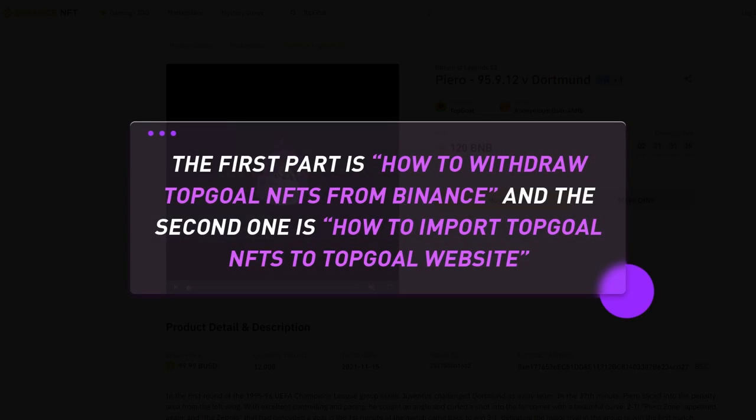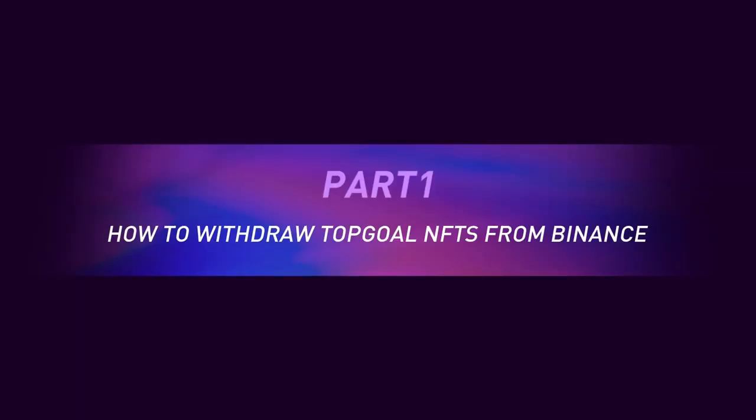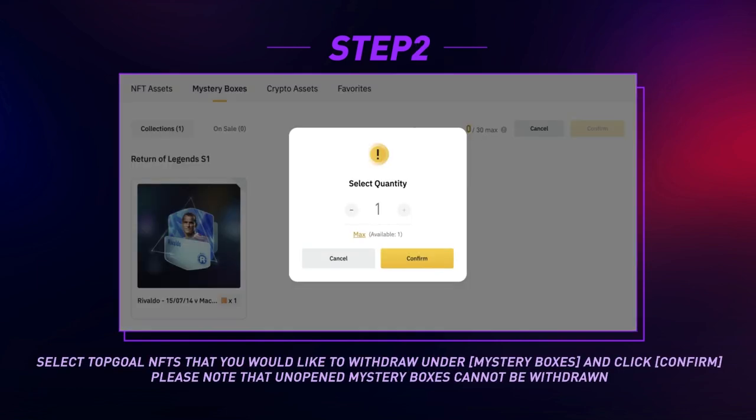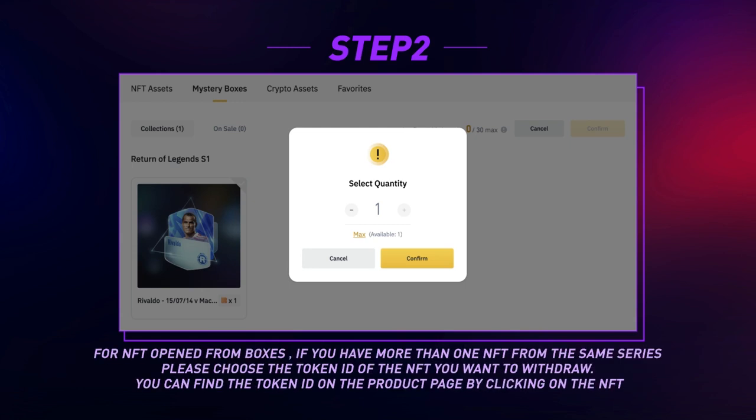There are two parts: Part 1 — how to withdraw Top Goal NFTs from Binance, and Part 2 — how to import Top Goal NFTs to the Top Goal website. For Part 1: go to Binance NFT and log in to your account, click User Center, then Withdraw. Select the Top Goal NFTs you would like to withdraw under Mystery Boxes and click Confirm. Note that unopened mystery boxes cannot be withdrawn. If you have more than one NFT from the same series, choose the token ID of the NFT you want to withdraw.